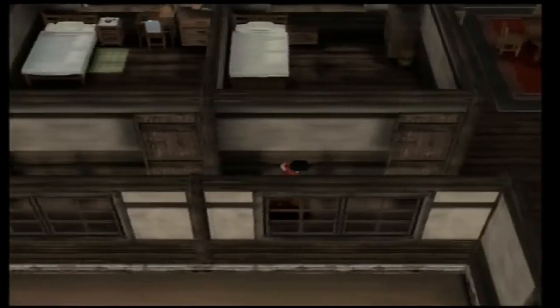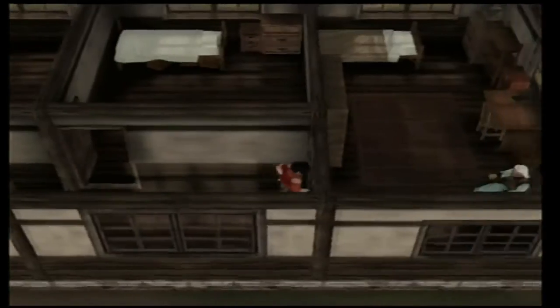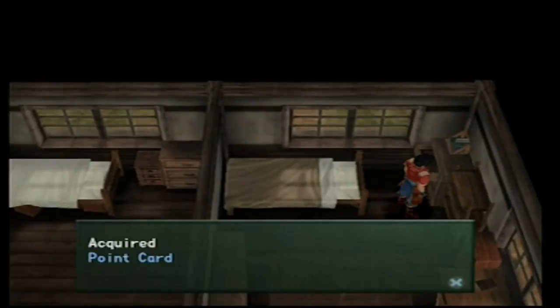The very first thing that you must do is to get the point card. This is in the elder's room in Gnoll. If you're just starting the game, just go all the way to the right and go up.